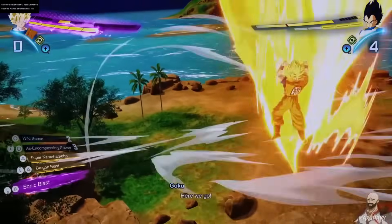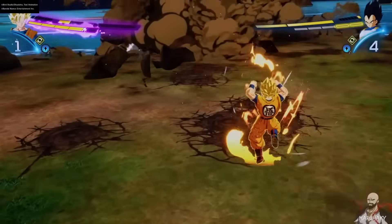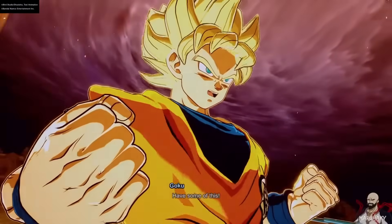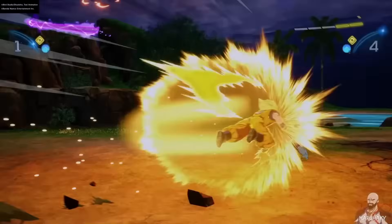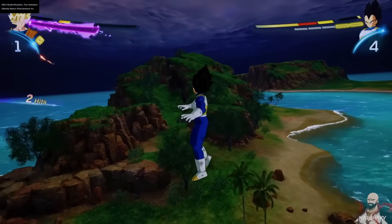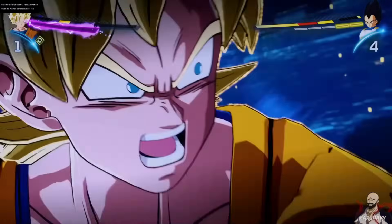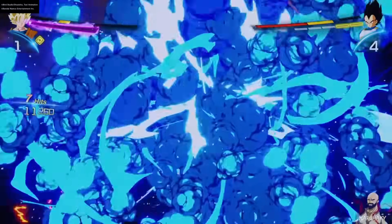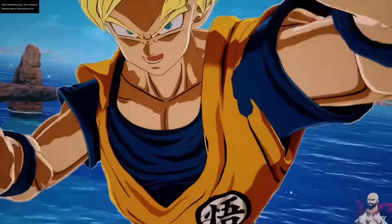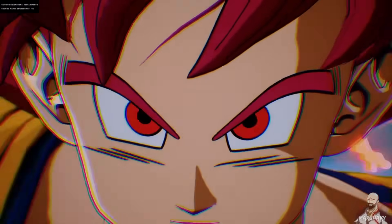With Sparking Mode activated — let's go Goku! In the movie, he absorbed the God essence, so this is technically Super Saiyan with God Ki. One of the cooler animations in the game, if you ask me.